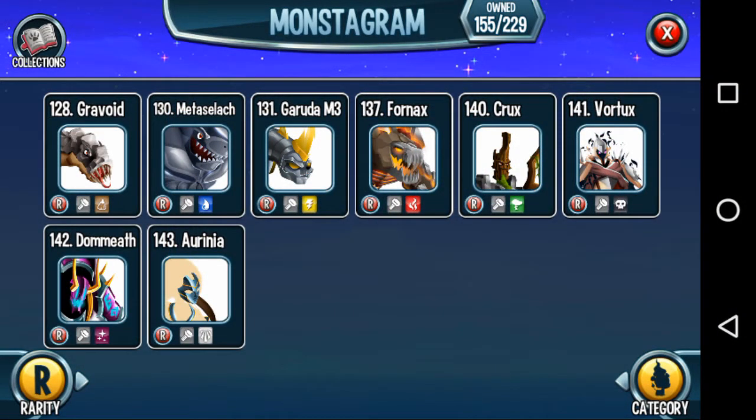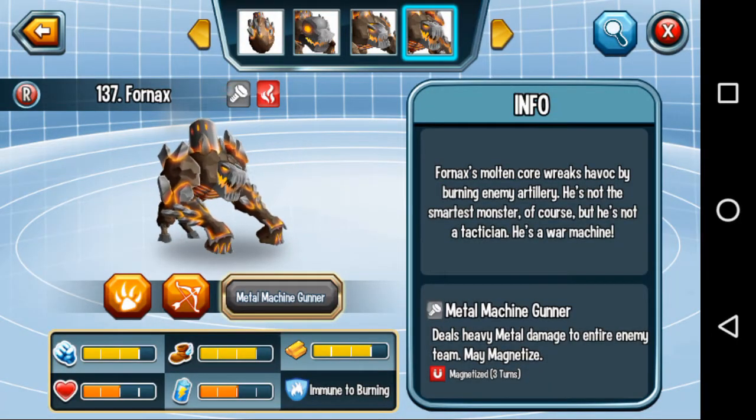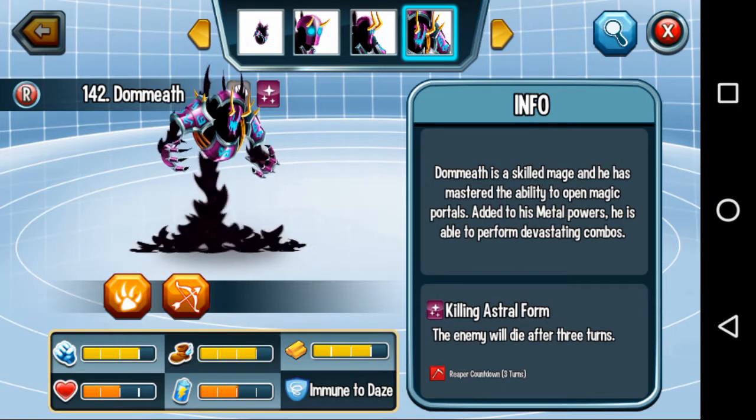Hey, what's going on you guys, Mystic Natty Gamer here. Today we're gonna learn how to breed two more metal monsters — that's gonna be the Metal Rare Fornex and the Metal Dummy. I've done a previous video in which I told you how to breed almost all the metal monsters except these two, because I didn't have them at the time. These two also help to complete some achievements, and practically I bred them because of the achievements.